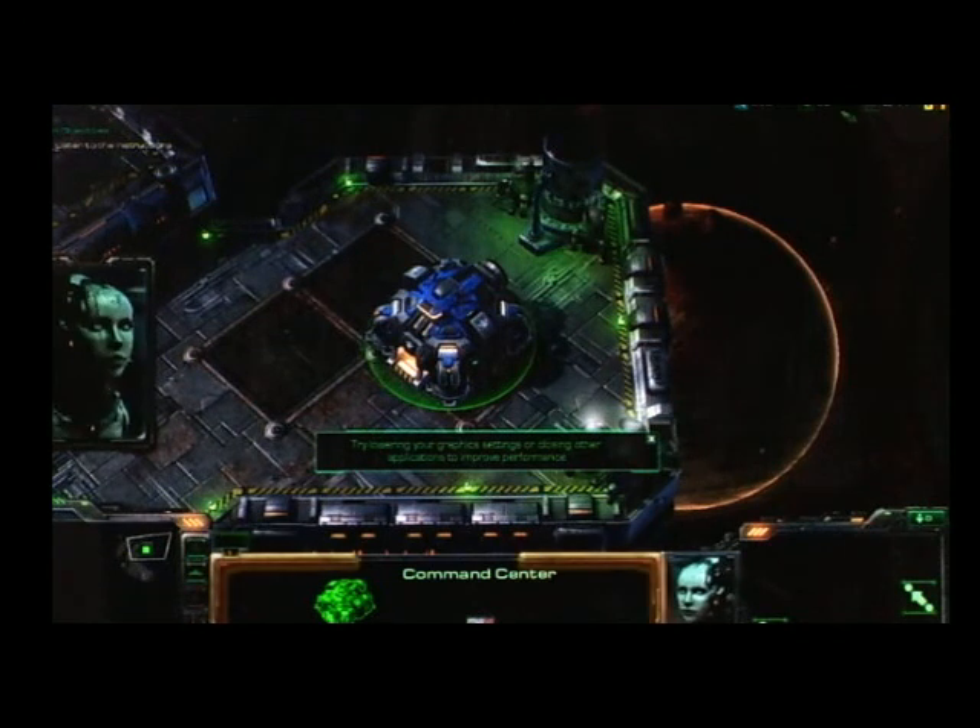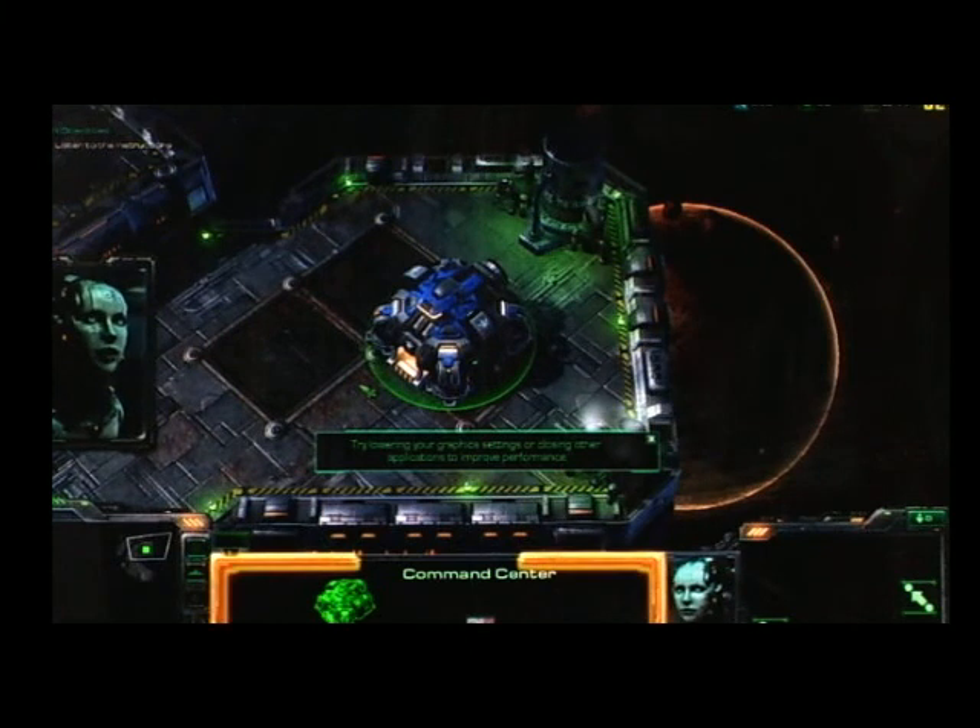Over the middle of your screen is the unit information panel. This shows information about the units or structures you have selected.